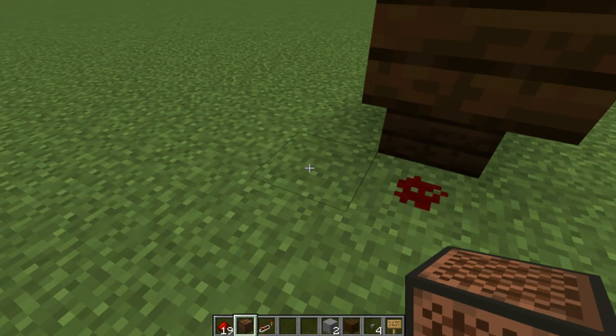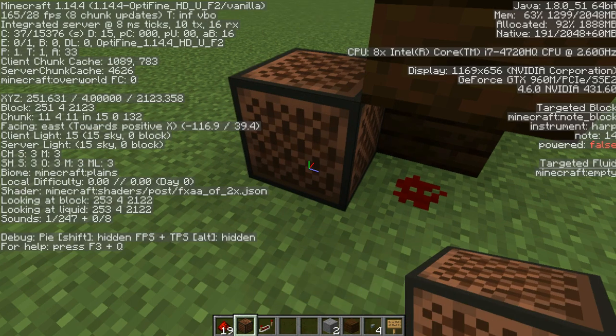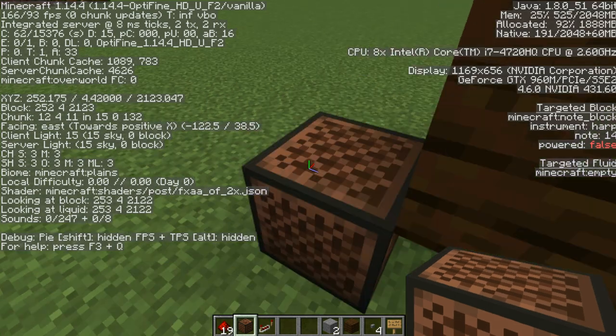The first note is going to be Normal 14. A fun little helpful tip: if you're on PC, you can check what note your note block is on by clicking F3. Look at the right side of my screen — it says Note 14.